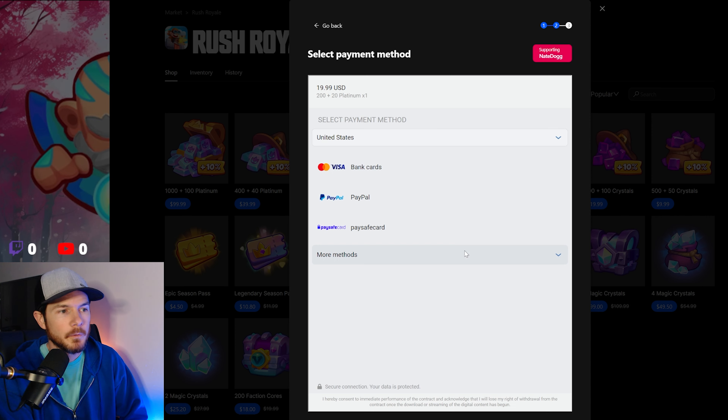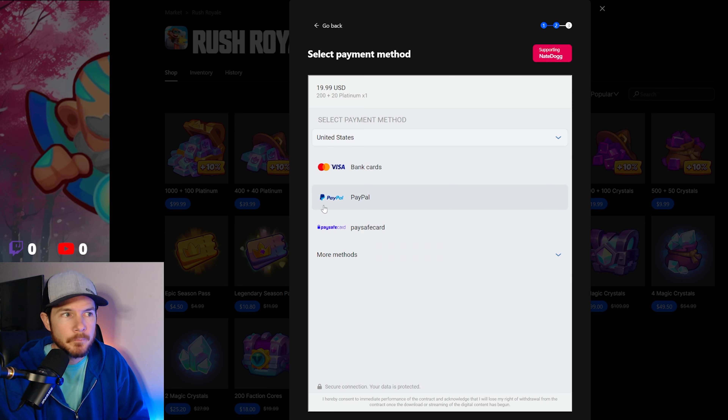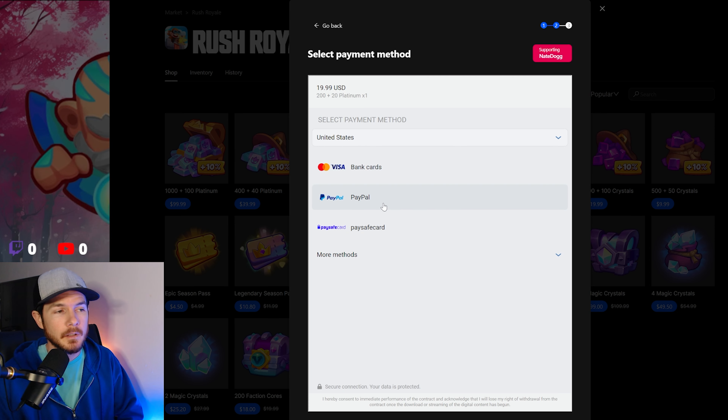You can enter your name here — this would be your gamer name, gamer tag, or username, whatever you're going by. You can also enter a message and say whatever you want in there. I prefer you keep your Rush Royale ID commented in there.